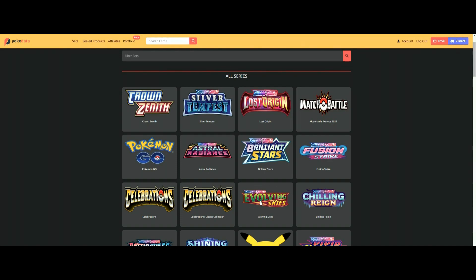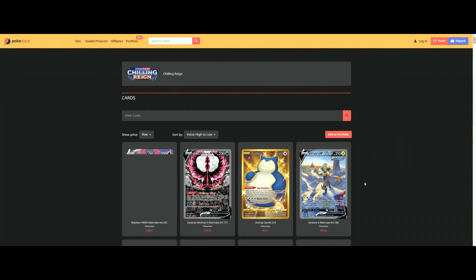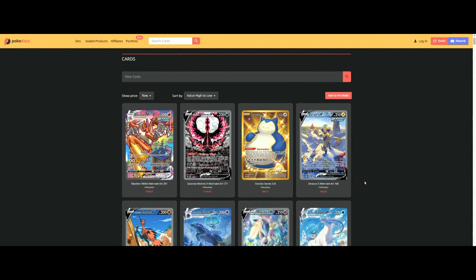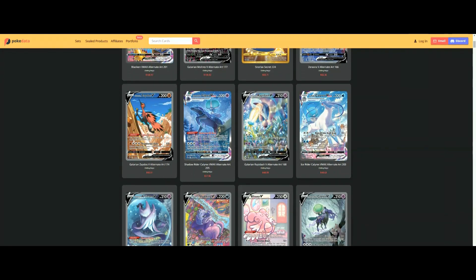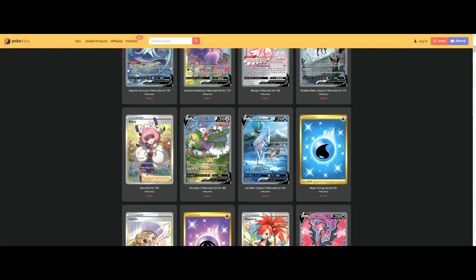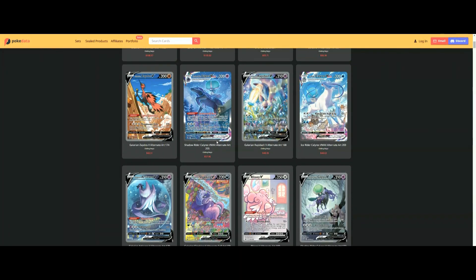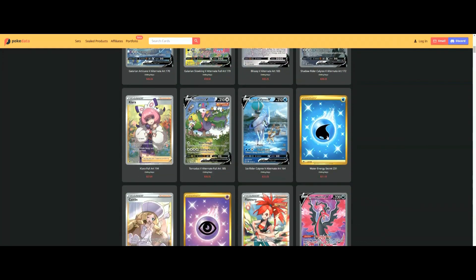First of all, we're not gonna talk about Evolving Skies — Evolving Skies is the best set by card value by far. But then if you go to Chilling Rain, look at the top cards: Blaziken VMAX at $166, Galarian Moltres at $130, then the next cards are $83, $66, and then it starts dropping — but still, all these alternate art cards are way over $20: $60, $57, $48, $48, $45, $33, $32 and so on.